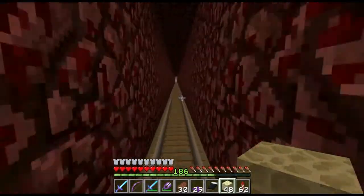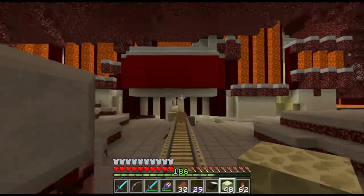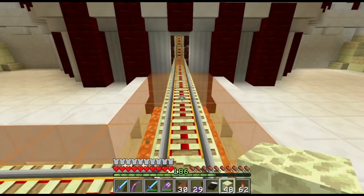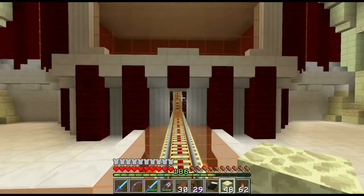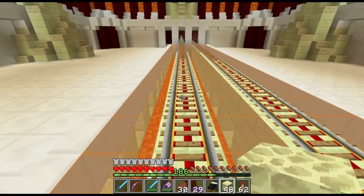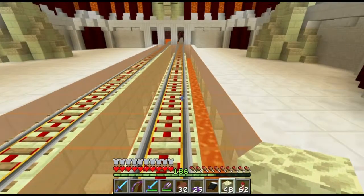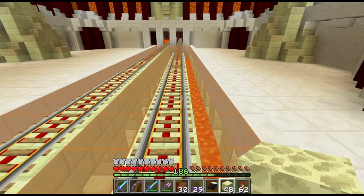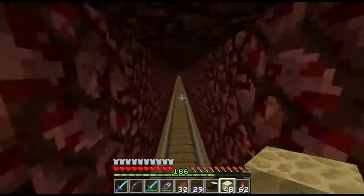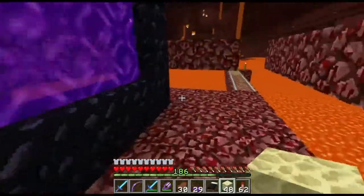Let's go to the end dimension. This one leads to the taiga biome — there's only a tree farm there, nothing special, just for the big trees and the mycelium. This tunnel leads to my end dimension.